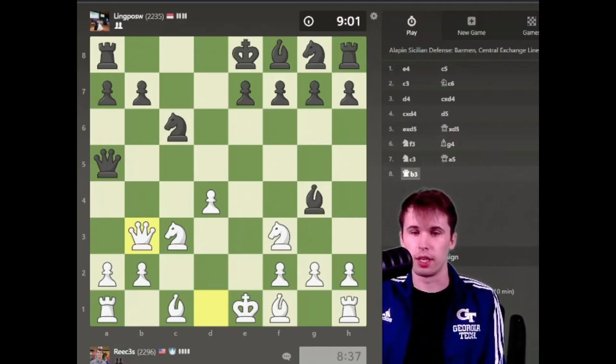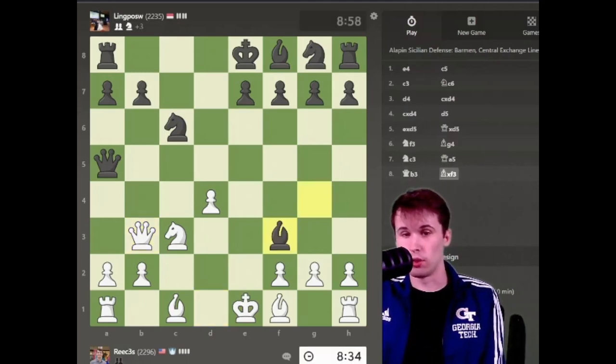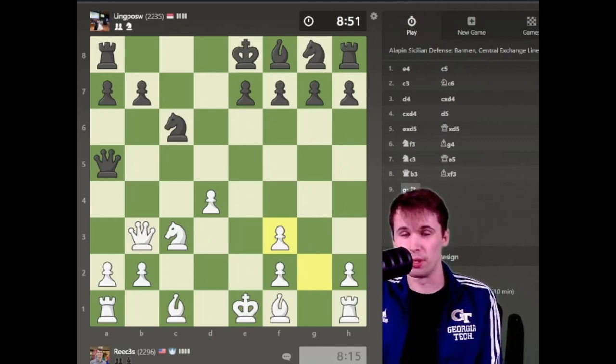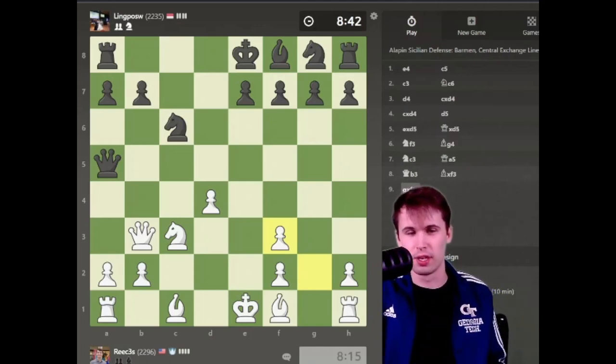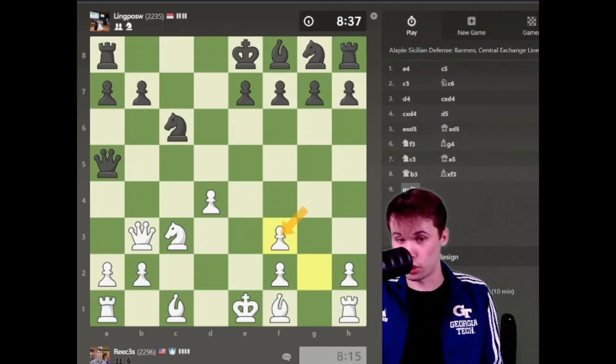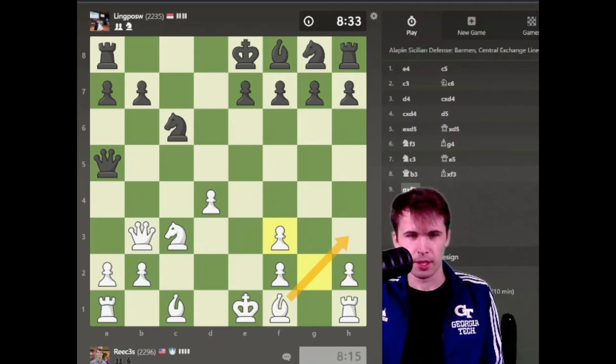I really like the Alapin Sicilian. I think it's a really good try for a lot of players at the club level and even at the master level where I'm at right now. He captures on f3. Normally, I would say that you need to capture back, but I was thinking I could capture on b7 here. Turns out that I really can't — he just goes rook b8 and the bishop is actually defending the knight on c6. So we're going to have to capture. I know this looks bad and at first glance this might just look like I'm completely lost here.